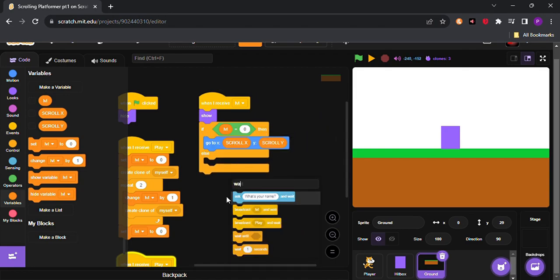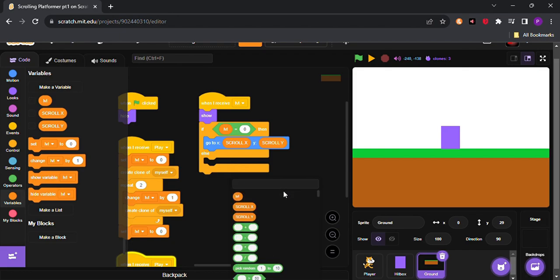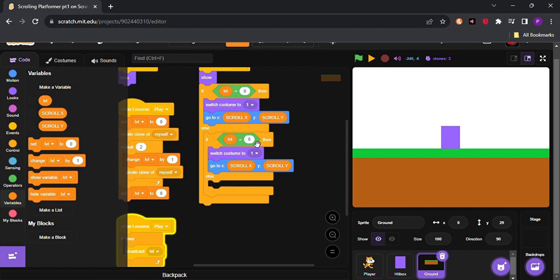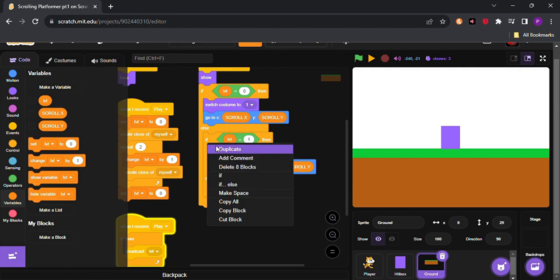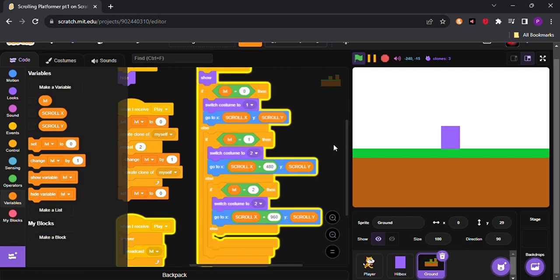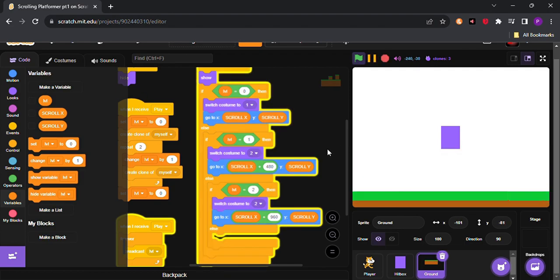Use if-else chains: if level equals 0, switch costume to 1 and go to scroll x and scroll y. If level equals 1, switch costume to 2 and offset by 400 or 480. If level equals 2, switch costume to 3 and offset by 960. Now if I start scrolling, you can see the levels load and we can move between them.